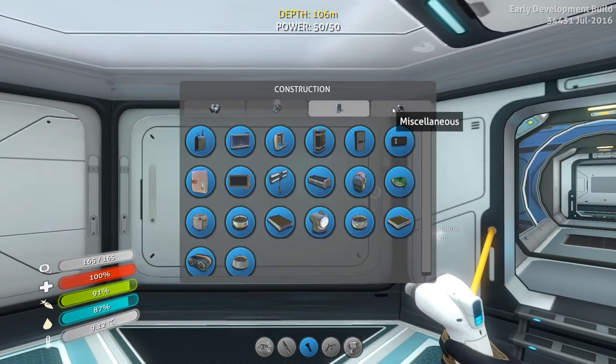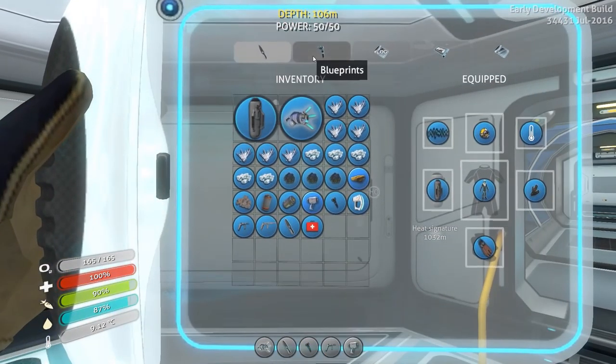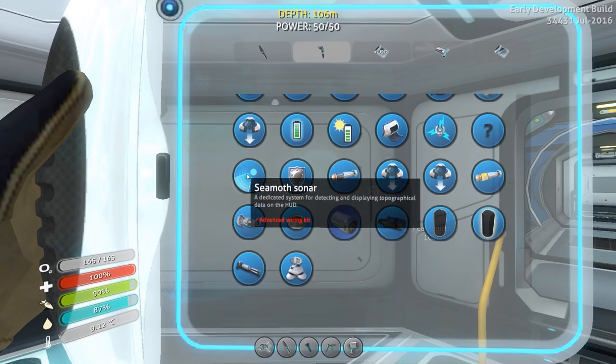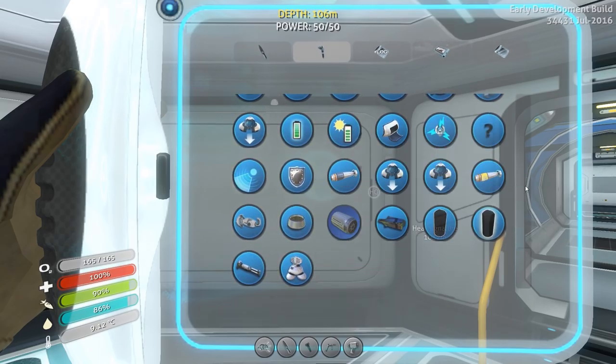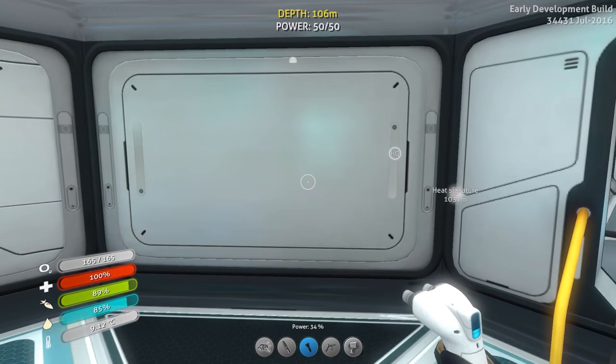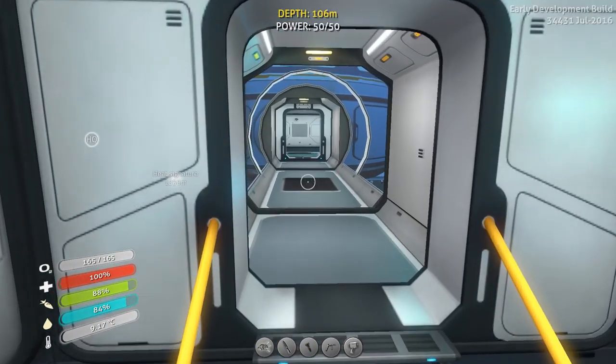There's one good reason to make multiple outposts in this game — there's a room called the scanner room. The scanner room can scan for materials in the biome it's in. What you want to do is make multiple outposts around the game, and if you want something that's only in a certain biome, you go to your outpost in that biome, hit the scanner room, scan for what you're looking for, and go get it. But you don't need a full-fledged base for that — just a scanner room and whatever power it needs.